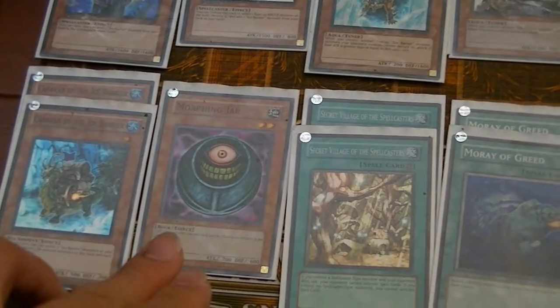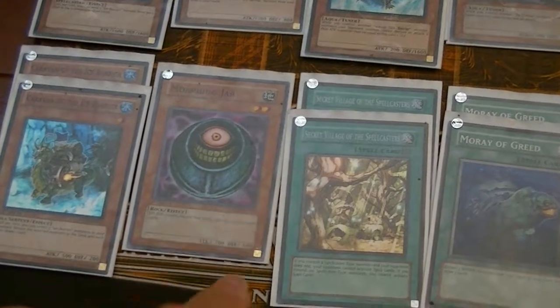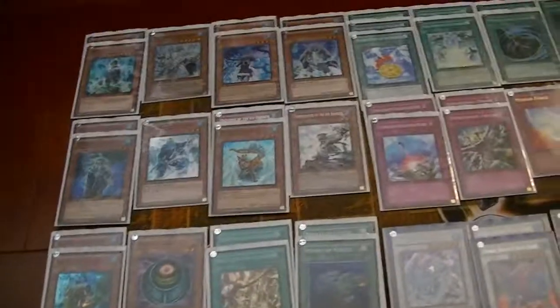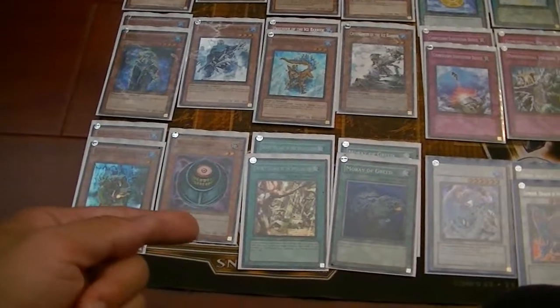A major draw power of the deck is 1 Morphing Jar. Without the Morphing Jar, you can't really combo into everything. But in a way, it also signifies that you're going to go for game — you could recycle your hand, go into Gungnir, bust down your opponent's front door, and smash him with a Morphing Jar.